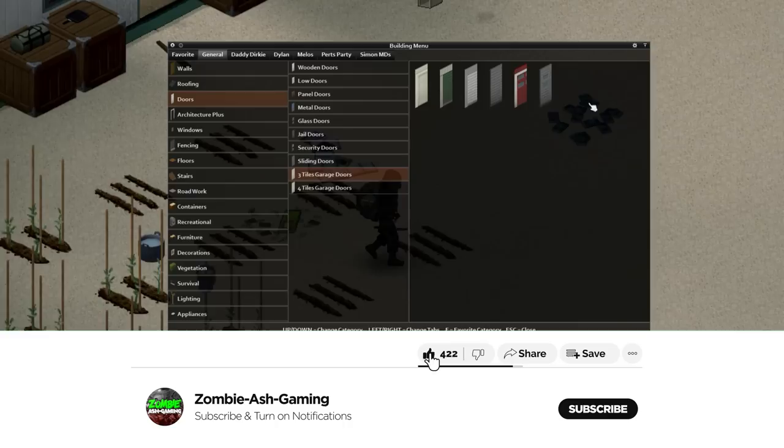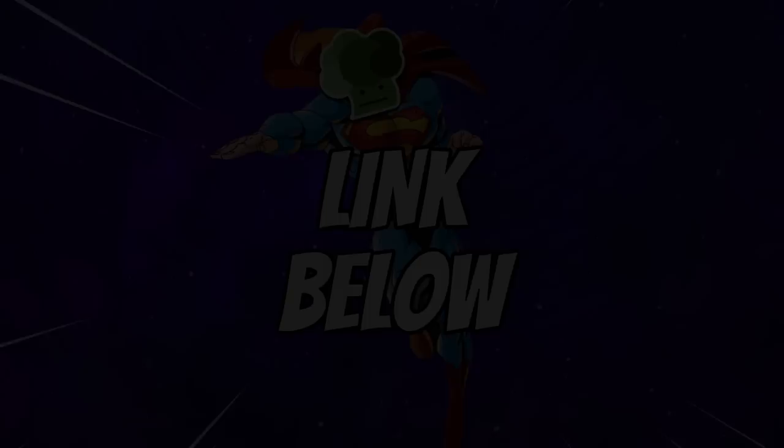Before we get started, if you enjoy my content, please consider going down and subscribing as it does help massively, or maybe just drop a like instead. Now, a quick word from today's sponsor. Are you looking to set up a Project Zomboid server for you and your friends but not sure where to start? With today's sponsor, Indifferent Broccoli, all you need to do is click the link in the description or pinned in the comments and select how many players you want. There are no confusing options and they offer a wide range of benefits, including an easy-to-use control panel. They offer very competitive prices and a two-day free trial with no credit card details required. Thank you, Indifferent Broccoli, for sponsoring this video.